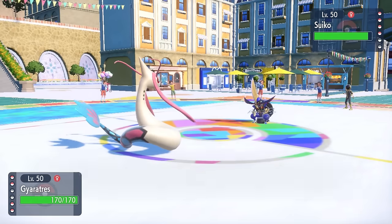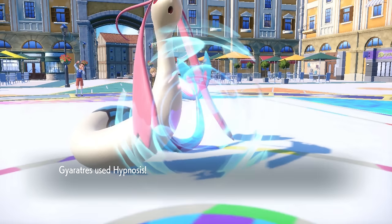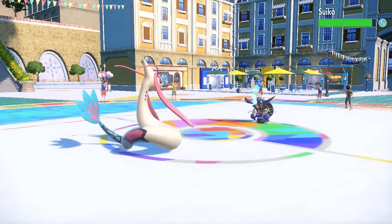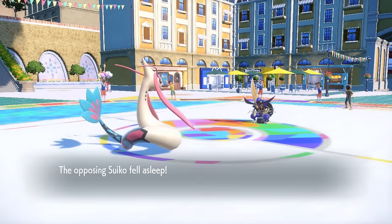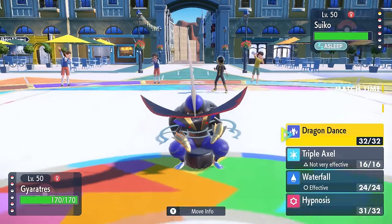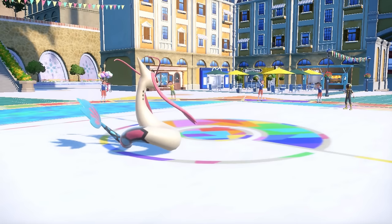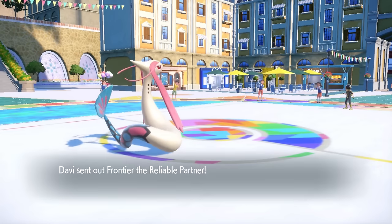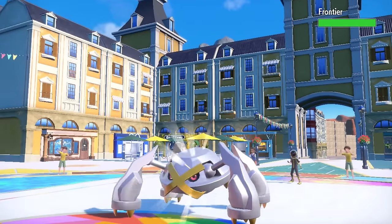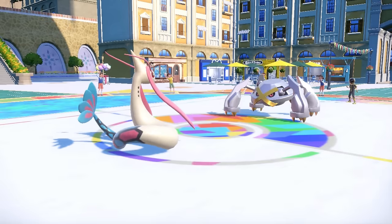They actually decide to go for Sucker Punch to try to get some solid STAB damage. However, I luckily hit the Hypnosis. I feel like I've used up all my luck on Hypnosis lately — I've been hitting like every one of them. Part of it is because when you're holding the Blunder Policy item, I swear the game just doesn't let you miss stuff. I land the Hypnosis, and importantly that thing does not burn a turn of sleep — so when it comes back later, it's going to have to stay asleep for at least one turn.